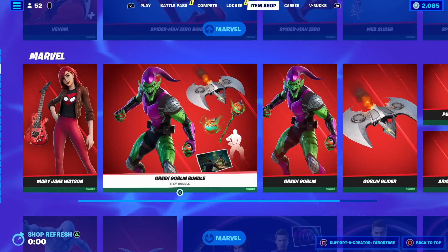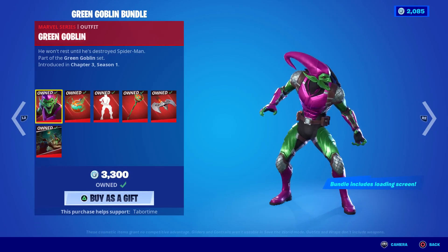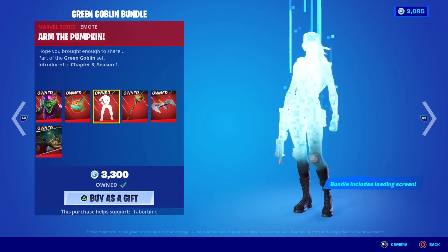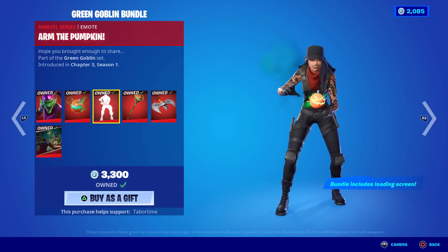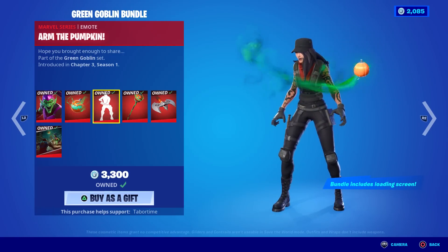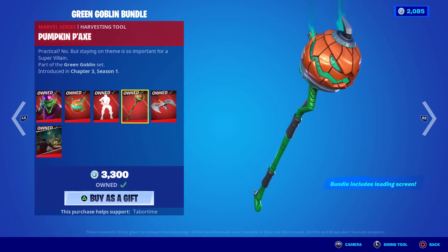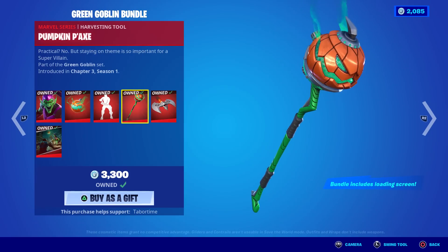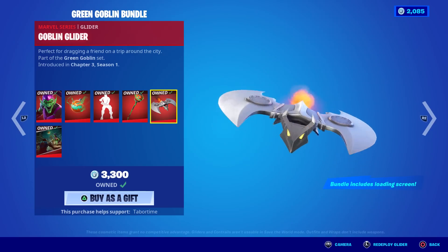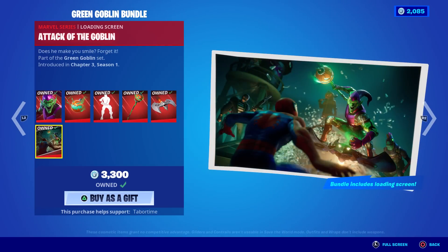Moving right along, we got the Green Goblin bundle — everyone loves the Green Goblin. He won't rest until he's destroyed Spider-Man. Includes a loading screen, the Pumpkin Bomb back bling, and the pumpkin arm — really cool, a little Halloween vibes there too. And the Goblin Glider — you can literally ride on it, squat down, get low. 'Attack of the Goblin,' just like how he rides it.